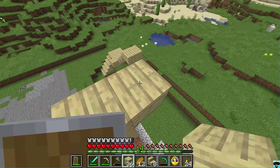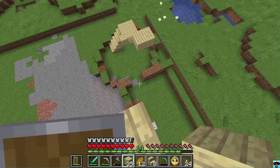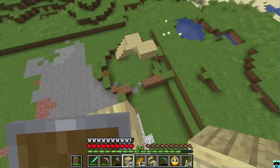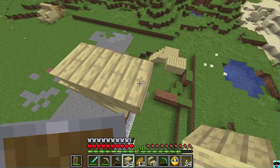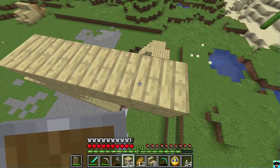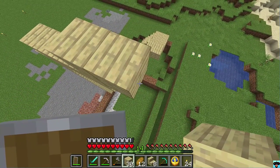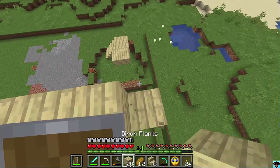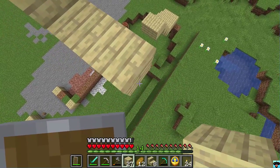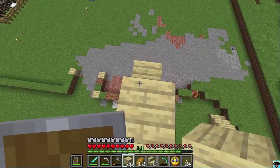I'll sort of go up like this. Let's count: one, two, three, four, five, six, seven, eight. So we can pretty much have — let me think — we'll do three like this and then we'll have this top section be up by two high. And then this is actually going to be pretty tricky. We'll end this off here, and that is pretty much the skeleton of what this is going to be. I have no water buckets — that kind of sucks.